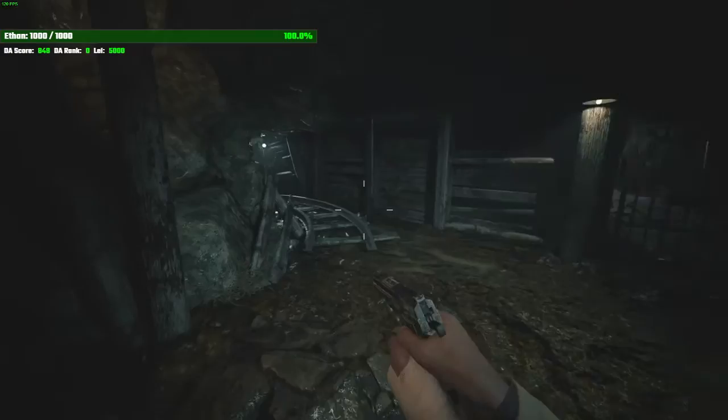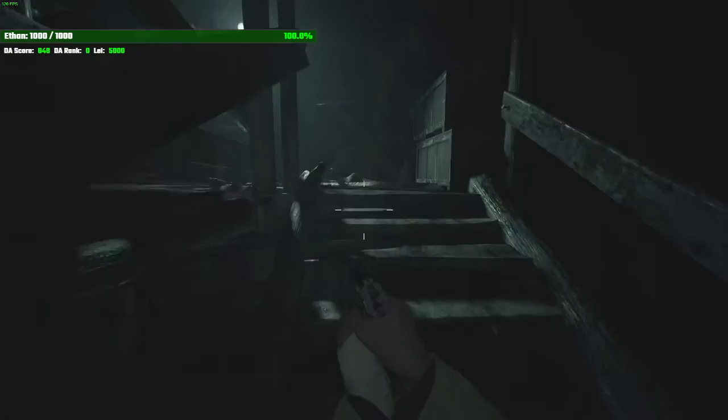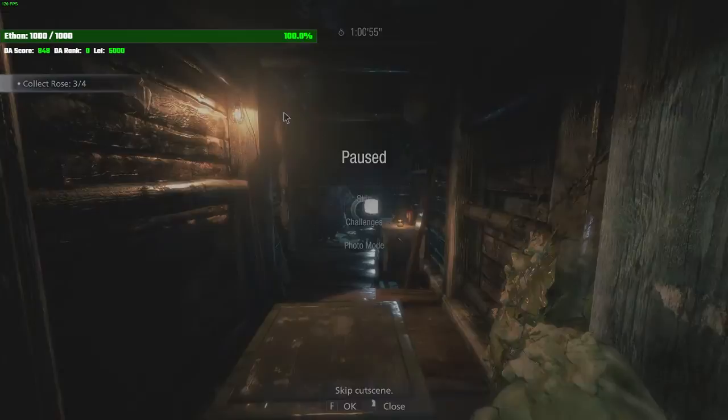Come here — we're going to grab the first flask now. This is a cutscene; skip this, just spamming F to pick up the flask. You're going to be holding forward and right to hit this as soon as you come out of the cutscene.